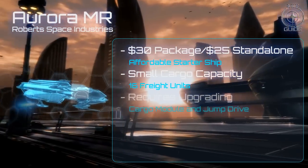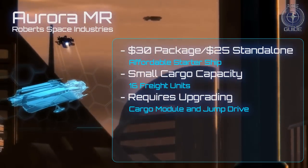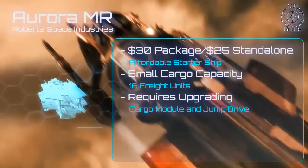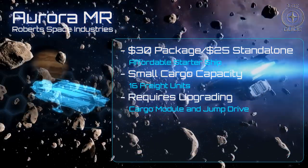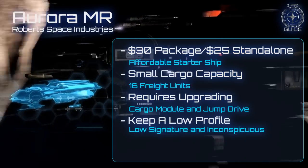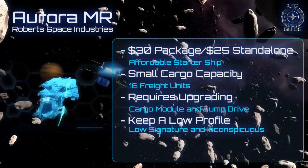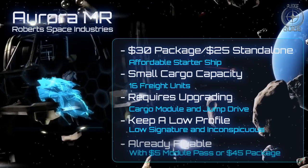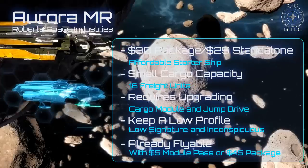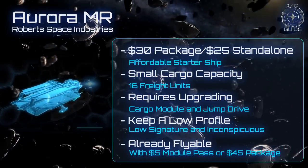However, with the addition of an aftermarket cargo module and jump drive, you've got yourself a station wagon with a trailer. Although these are not impressive attributes by any stretch, the Aurora has two things in spades: its small radar signature and its inconspicuousness. After all, the Aurora series is the most common type of ship in the universe. If you can't wait for the persistent universe to come out, you can already fly the Aurora in-game. You can try flying it in the dogfighting module with the Arena Commander module pass, or by forking out for the Arena Commander starter package, which also includes beta access.